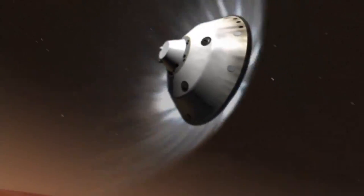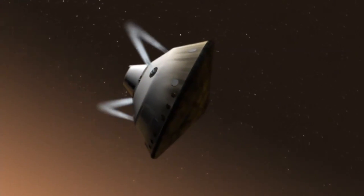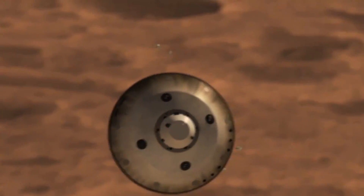We have passed the peak heating and peak acceleration. It is reporting that we are seeing G's on the order of 11 to 12 Earth G's. We are trying to control how far it's flying downrange and it is just heading directly for the target.